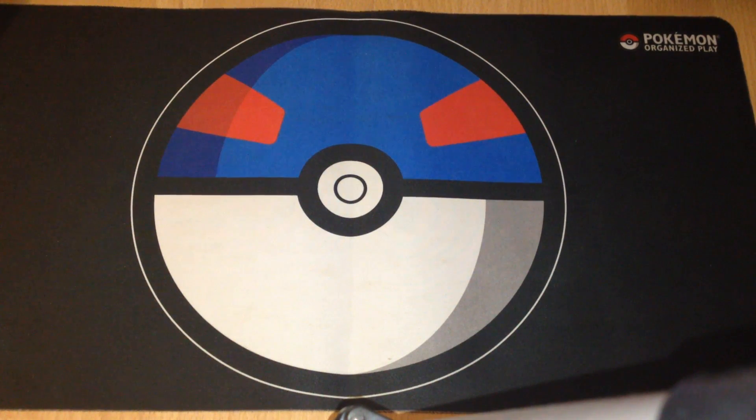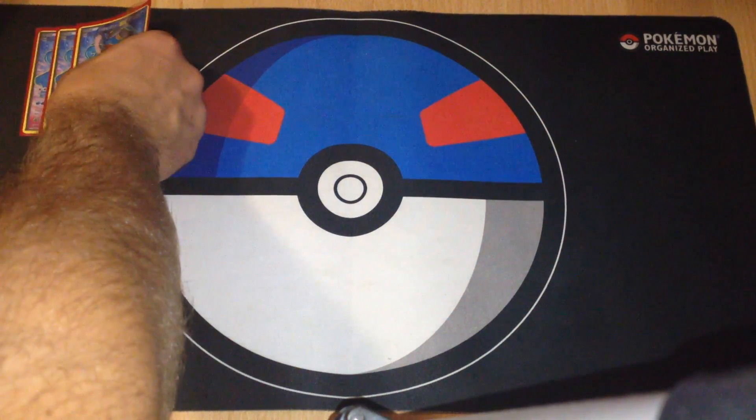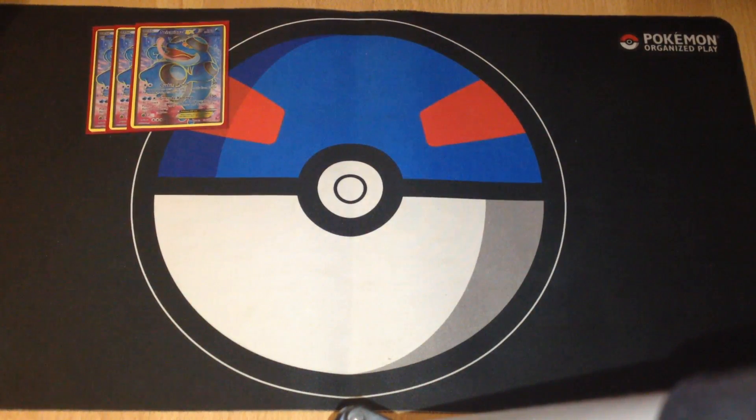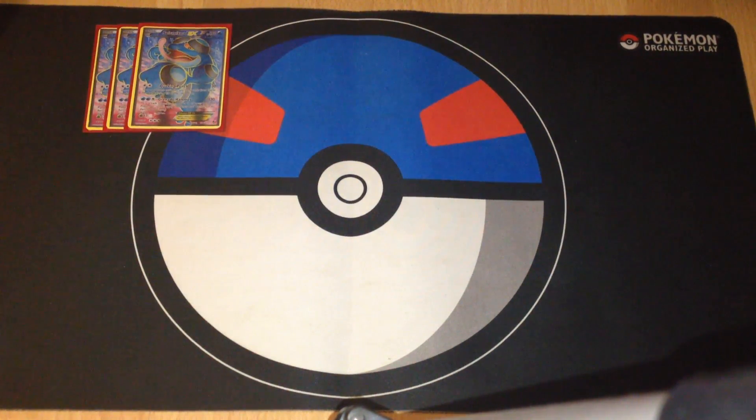The main attacker is Seismitoad EX. We have three Seismitoad EX — it's a really overpowered card with 180 HP, Water type. With Quick Punch it does 30 damage with one Double Colorless Energy, and it can also disable your opponent from playing item cards.